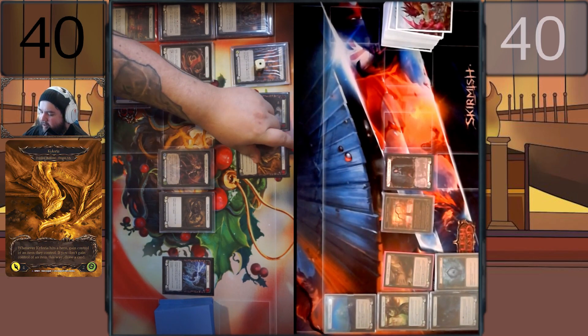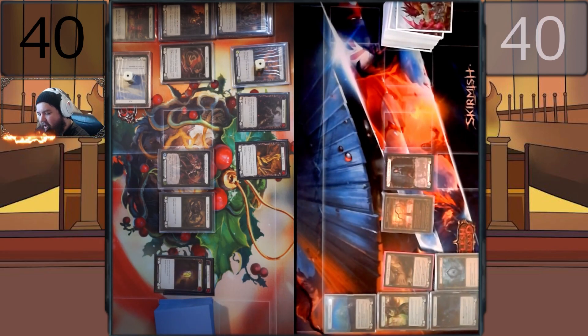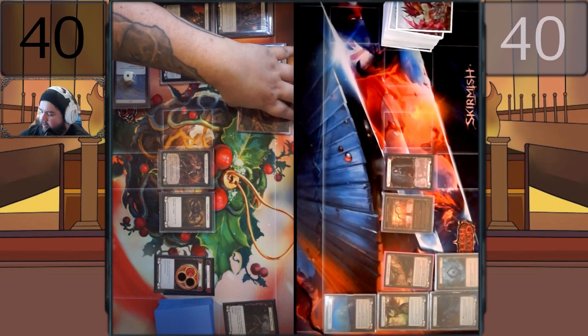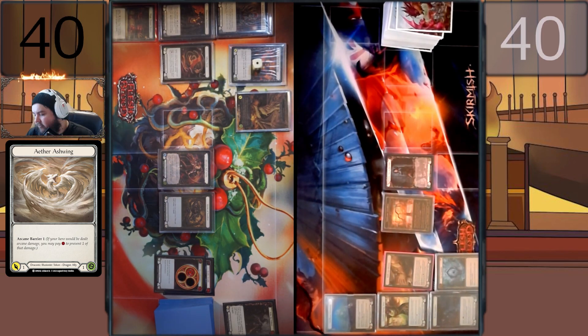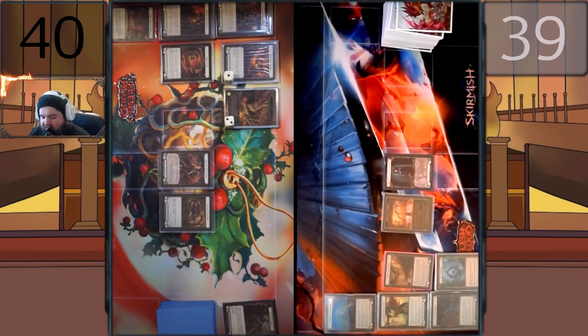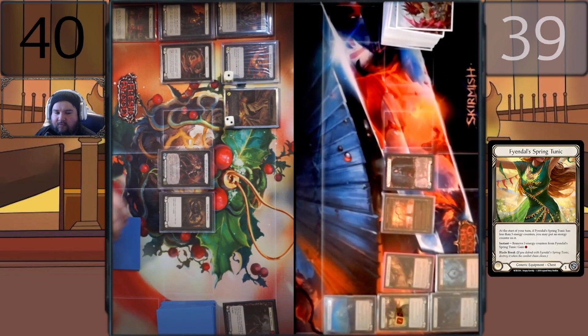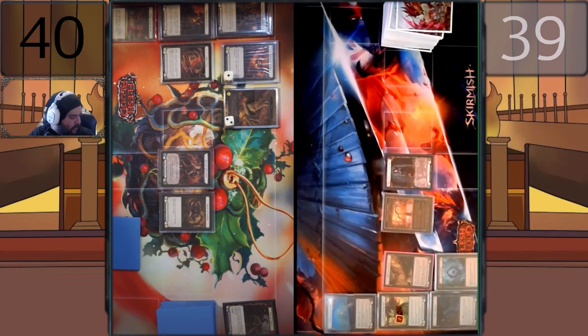I'm gonna invoke Kyloria, pitching Remembrance, so I'll have one floating. I will attack with an Ashwing for one. That ash is gone — I'll take the one. That'll be my turn. Sand Scour stuff — yeah, I will take Tunic up first. There's a bit more thinking to this character than just vomiting cards onto the table. That's my turn.